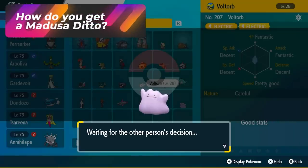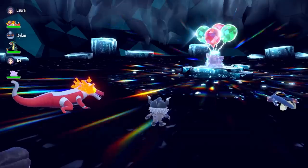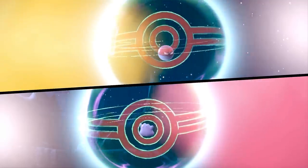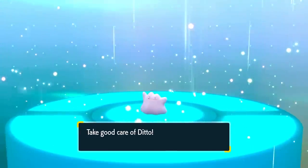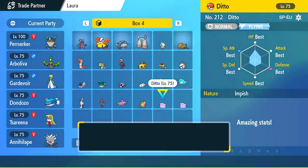How do you get a Masuda Ditto? You need a Pokémon in a foreign language. Option one: make a new save file on another Nintendo Switch account in a different language — Spanish, French, Italian, whatever you choose. Any Pokémon you catch in that language game becomes a Masuda Pokémon when brought to your main game. Someone in our raids was catching Dittos in Spanish and then traded me their Spanish 6 IV Ditto, which was from the exact same raid as my English one. If you're willing to play in a different language or make a second account to help the community farm and spread Masuda Dittos, it's a great option.